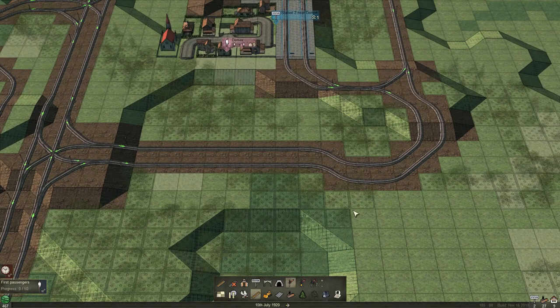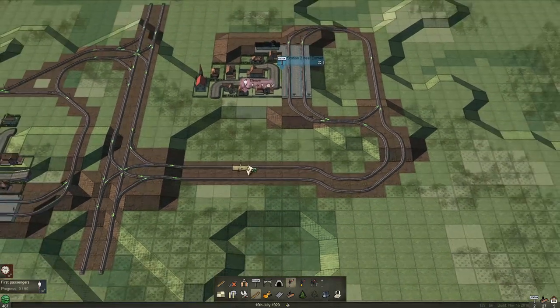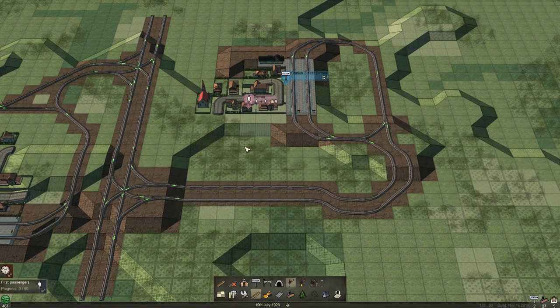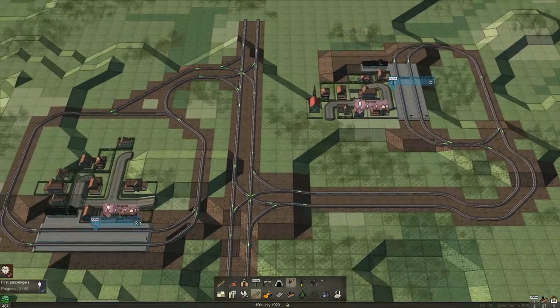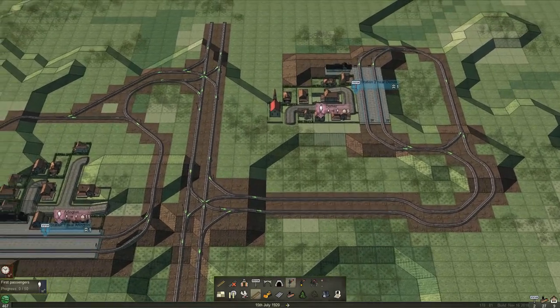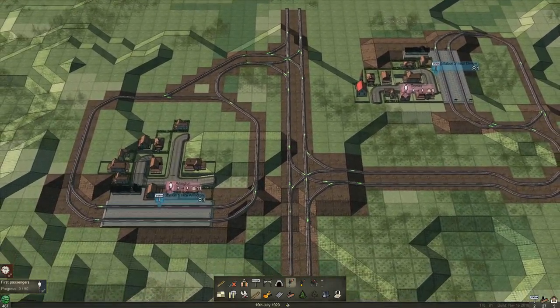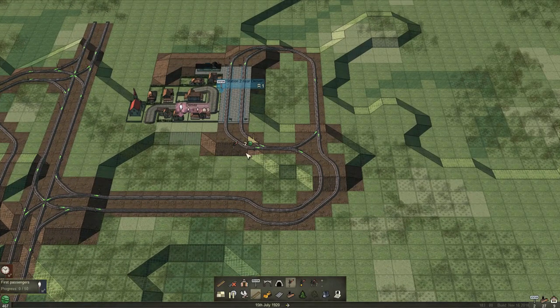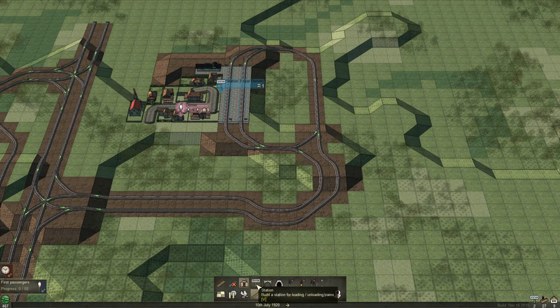Welcome back. There it is in all its splendor. I had a little bit of terraforming and track maintenance to do, but I think we got a functioning rail system. I'm going to put — because it's almost a perfect spot for it — I'm going to put my depot in here if I can.